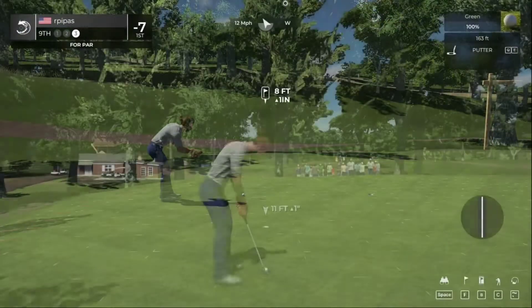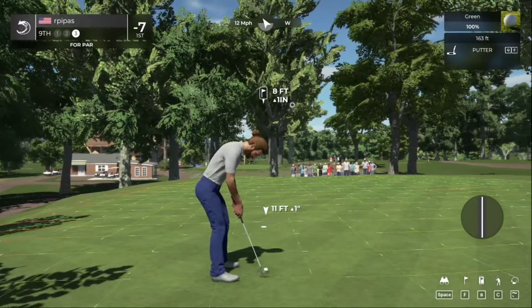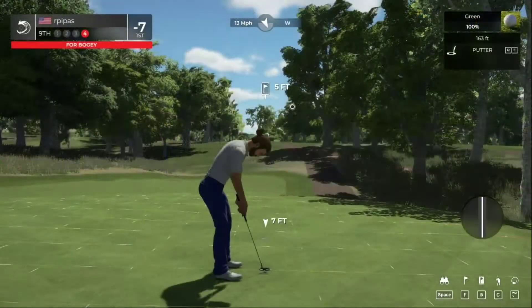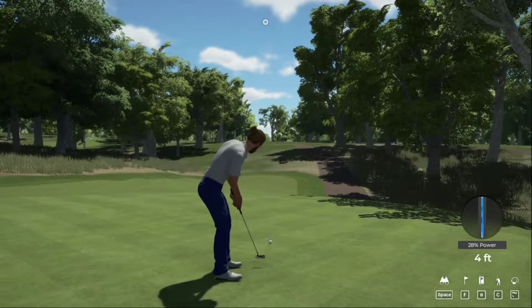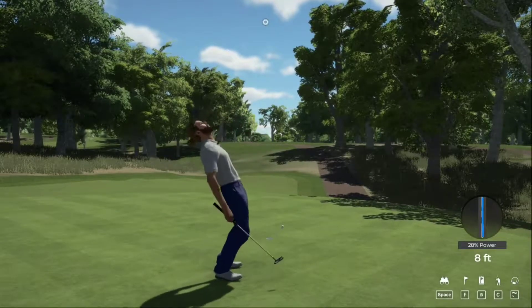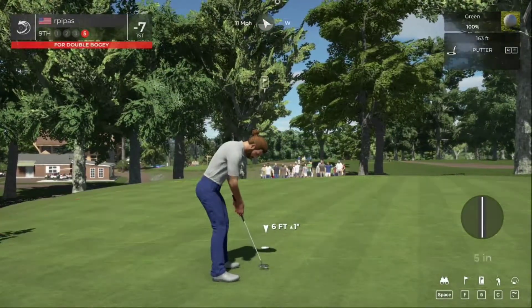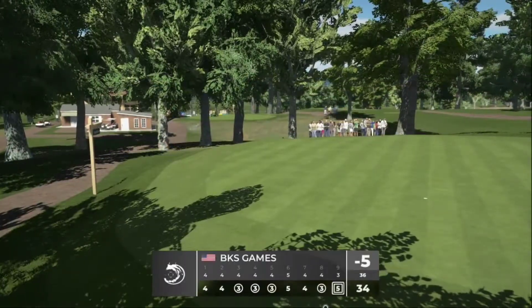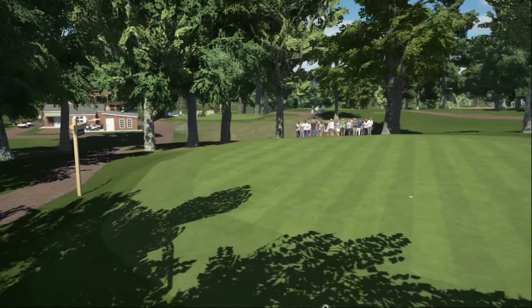Not bad for the splash shot. Finding the bogey though — five foot putt here. This putt's tracking — finding the double bogey. Let's drop this in for the double. And in the hole. After that hole you've gone up to five under.